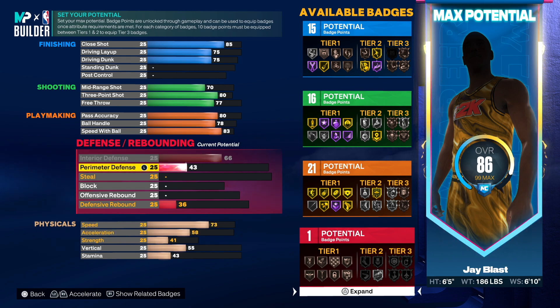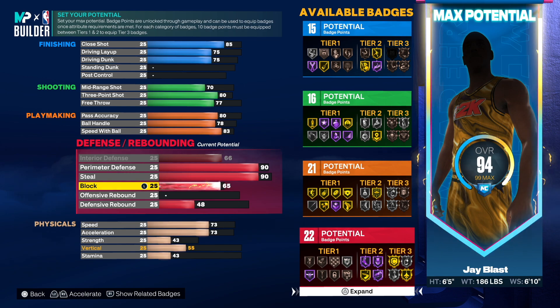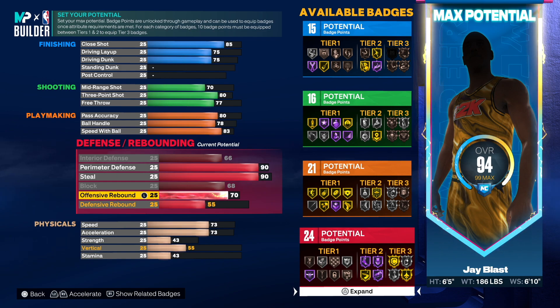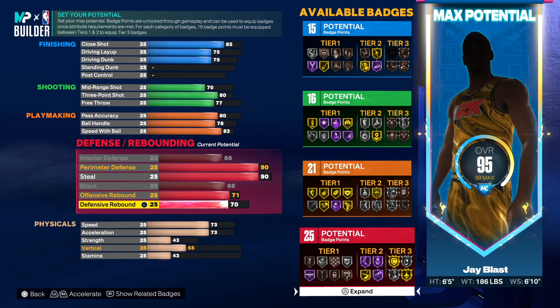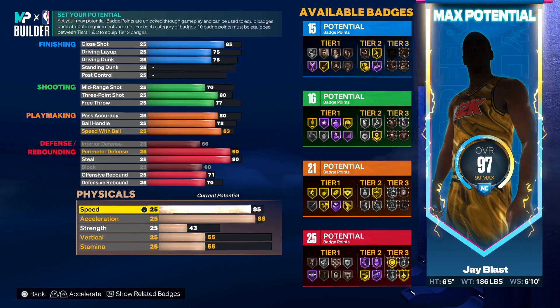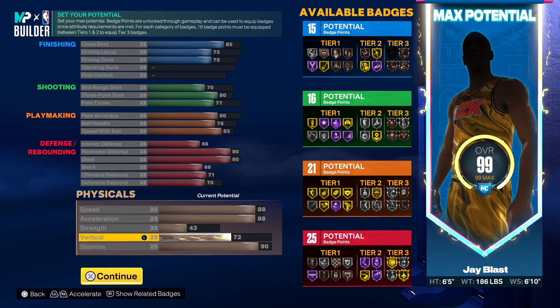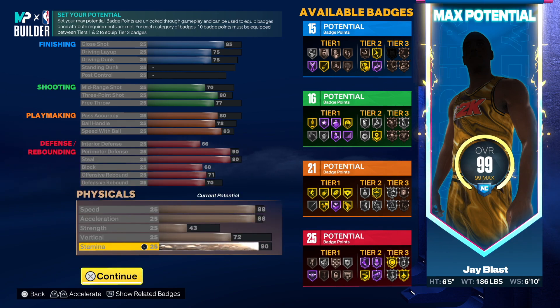Max out the interior defense — even though he didn't have it, this is just to put the attributes somewhere. Go 90 on perimeter defense, then go 90 on steal, max out the block, then go 71 on rebounding to get the nice animation. Go 85 on speed and acceleration, then put stamina up to 90 with vertical up to 72. And this is the build.